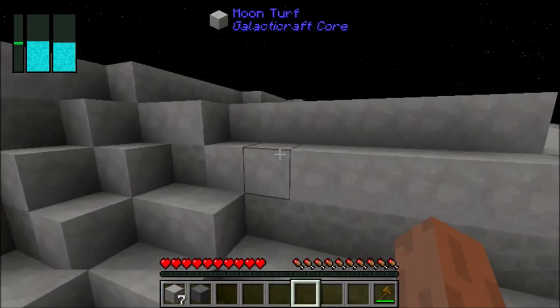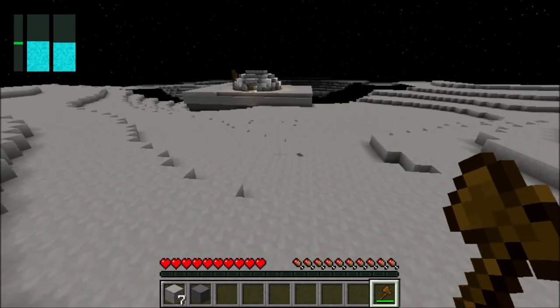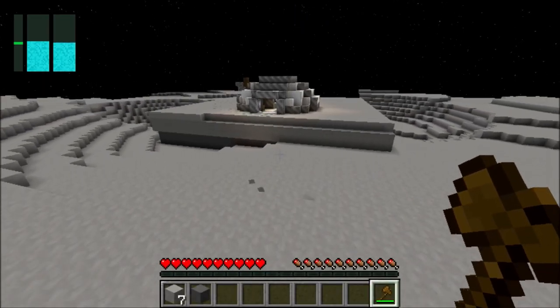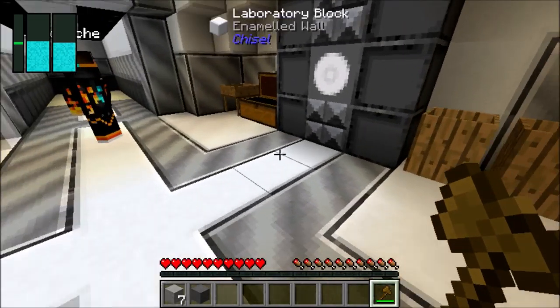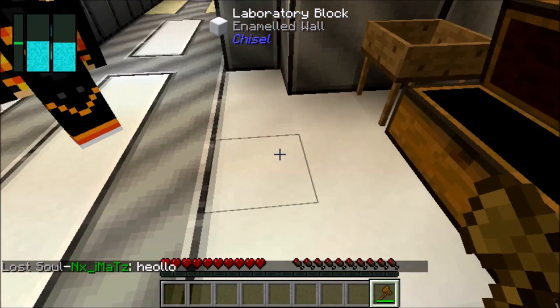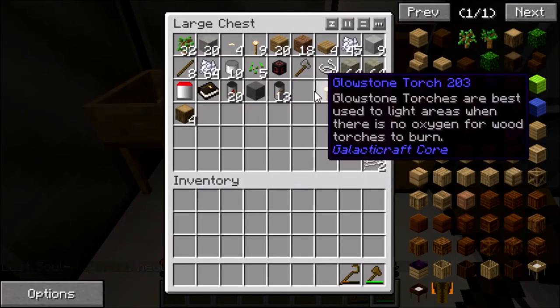Soon we will need to make automatic sieves. Oh, sieves for what? Sieves that run on power. How do we get a creeper egg? That's why I want to — reward bag. Then why did you waste it? Because we need a creeper egg for gunpowder! You don't need gunpowder. Plus you get gunpowder from sieving moon dirt.